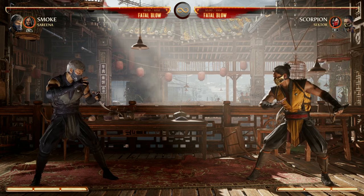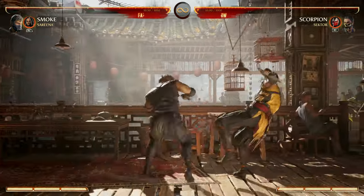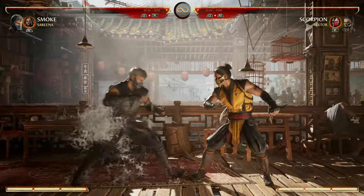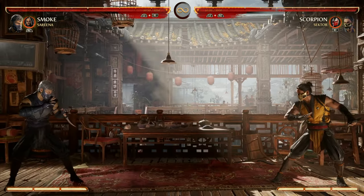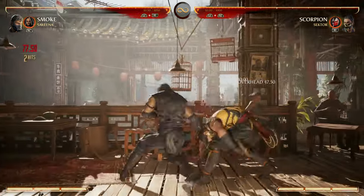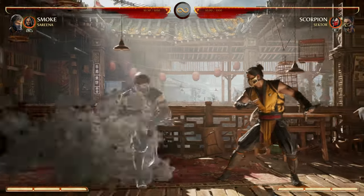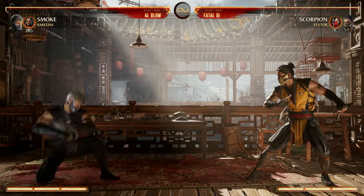Another crazy strategy that might take some time to get used to is cancelling Smoke's back 4, 3 special move — the move that gets you to your opponent full screen. You can cancel that special by pressing back and block during it, completely cancelling it, and you can do that inside combos as well. If you want to get through projectiles but the move might be unsafe, you can use it to get in and then go for the mix-up. It might take a lot of practice, but it's going to be the source of a lot of his sauce. What I like to do is cancel it and then go into my combos.